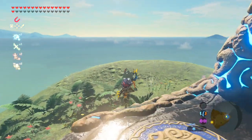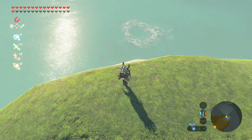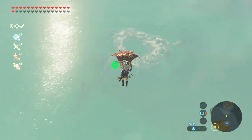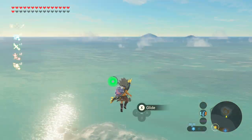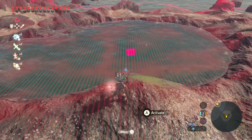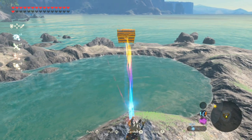From the shrine we're going to head east — you see this donut or bagel shaped island? We're going to glide ourselves over to this island, so let's enjoy the views while we glide over. Once you've made it over, in the pool of water inside the donut hole, use magnesis to fish out the treasure chest.